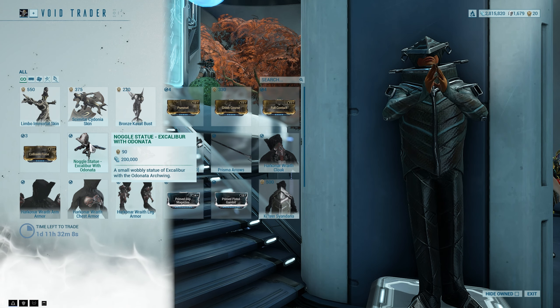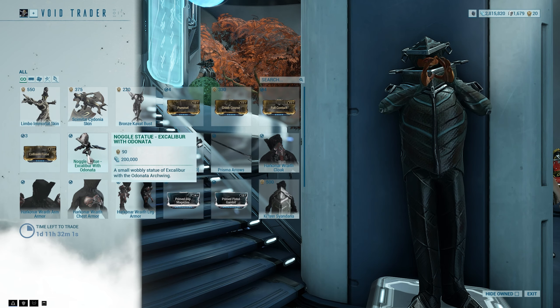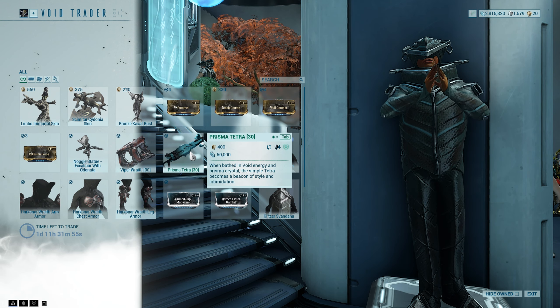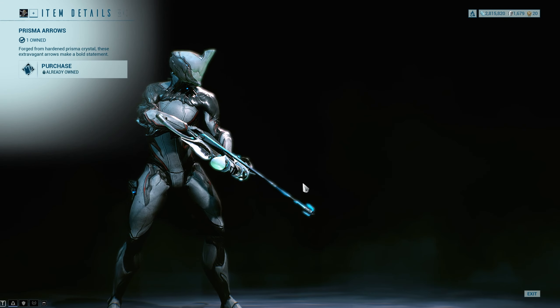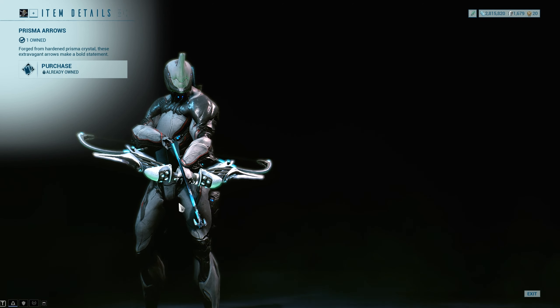We have the Excalibur with Odonata Noggle. It's a relatively new Noggle actually — released fairly recently, I think. We have the Viper Wraith. It's fine. Prisma Tetra. Pretty good. Prisma Arrows. This is the coolest arrow skin in my opinion. It leaves like a massive big trail of Prisma of whatever your energy color is, which is really, really cool.